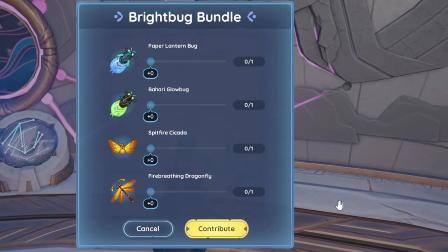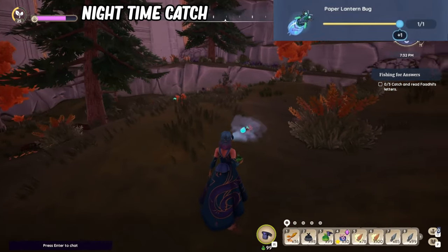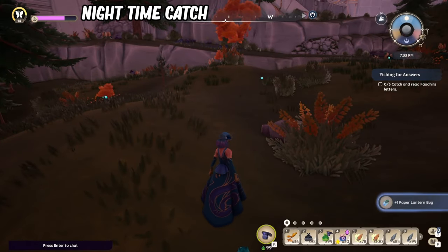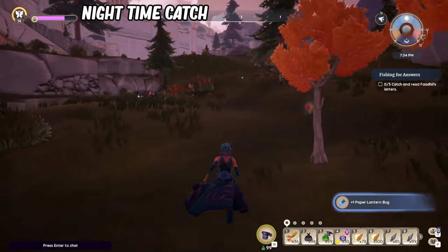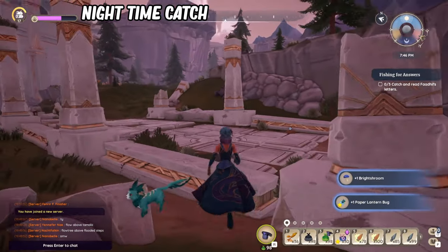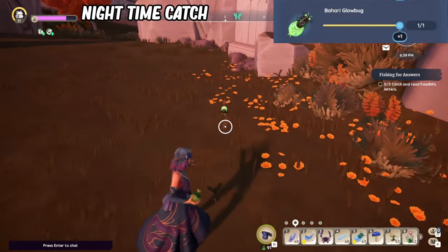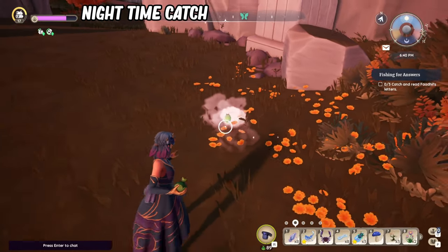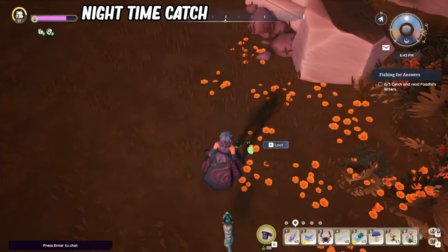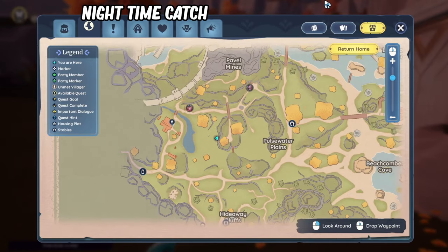Next we'll be doing the Bright Bug bundle — a few really easy ones and a couple of more challenging bugs. Starting off with the Paper Lantern Bug and the Bahari Glow Bug. At night time in Bahari Bay you're going to see tons of Paper Lantern Bugs everywhere — they are extremely easy to catch and very abundant. The rarer Bahari Glow Bug spawns at the same time at night, all around Bahari Bay. You just need to look around and scare off some normal bugs so the green ones spawn — they spawn the same way as a normal Paper Lantern Bug, but green not blue.